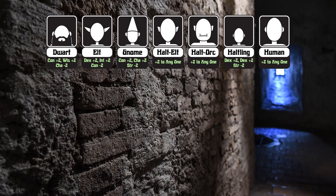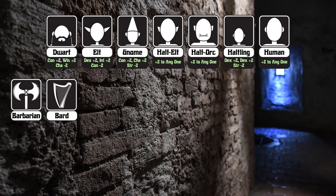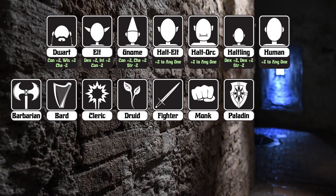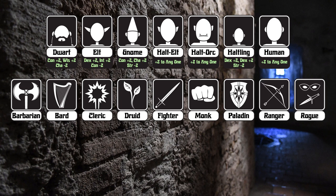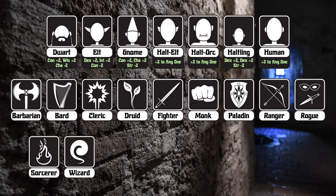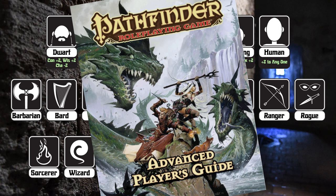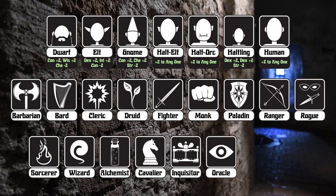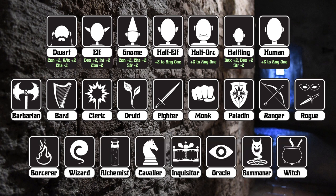Our class options are Barbarian, Bard, Cleric, Druid, Fighter, Monk, Paladin, Ranger, Rogue, Sorcerer, and Wizard — exactly the same race and class options as 3rd Edition. So let's pull out the Advanced Player's Guide, because we're all advanced players here, which adds Alchemist, Cavalier, Inquisitor, Oracle, Summoner, and Witch. Also, alignment restrictions are still a thing.